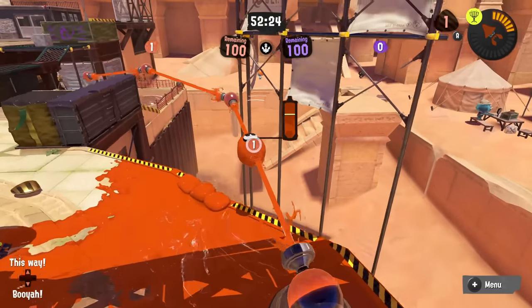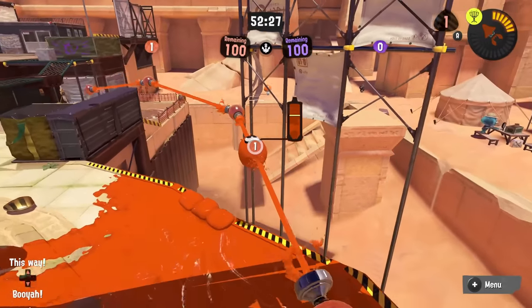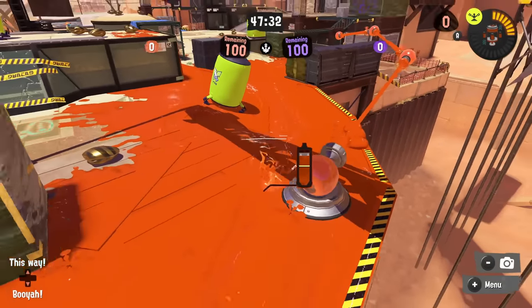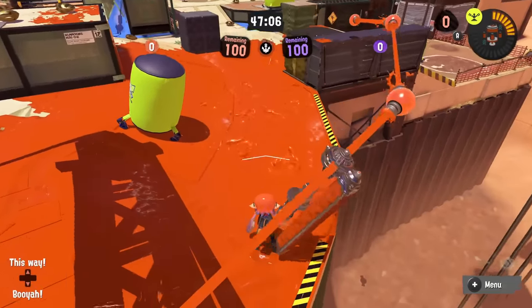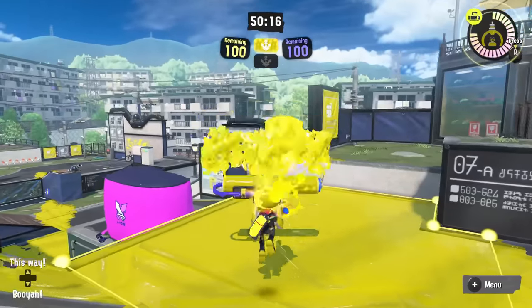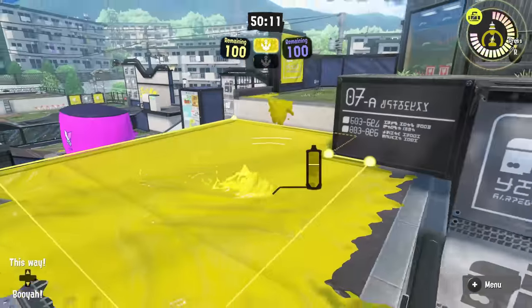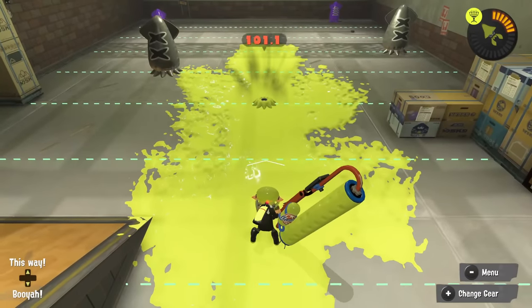Let's cover rollers, a weapon with a lot of specific tech. On an ink rail you can horizontal flick while staying on the rail — particularly useful for the Dynamo Roller. Just let go of ZL and press B; if you do it too fast you'll do a vertical flick, but if you delay it just enough you'll do a jumping horizontal and have time to re-grab the rail. Another useful tech is squid rolling with a horizontal flick — just press ZR during the normal squid roll inputs.